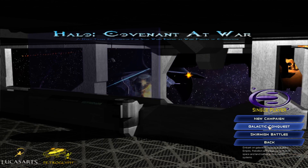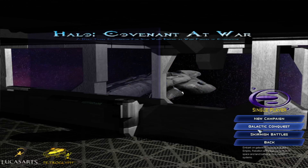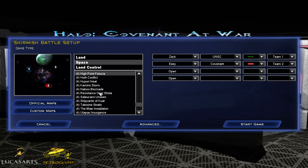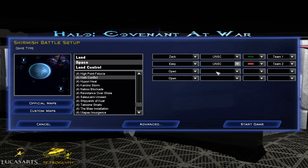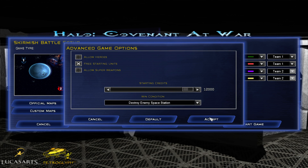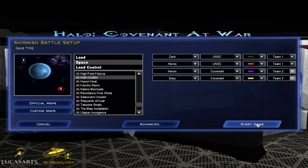We'll go here to single player. Currently you can click Galactic Conquest, but the game freaks out and you can't really do it, so don't even bother. We'll go to Skirmish. Let's do Hoth Conflict. Add in two UNSC players, a Heroic Covenant, and then an Easy Covenant. I've done a few games trying to get a good recording, and it seems like every time my allies would bomb rush and take them out quick. So we'll see if this will actually add to a fair fight. We'll go ahead and start.